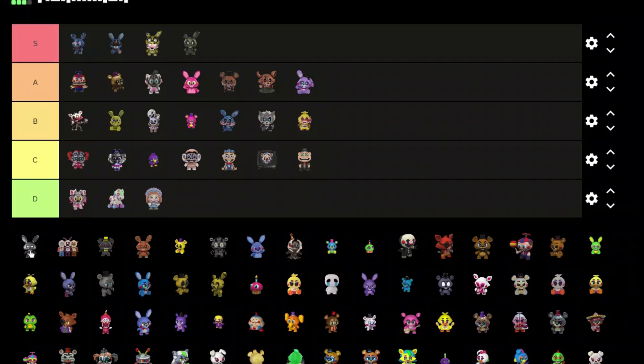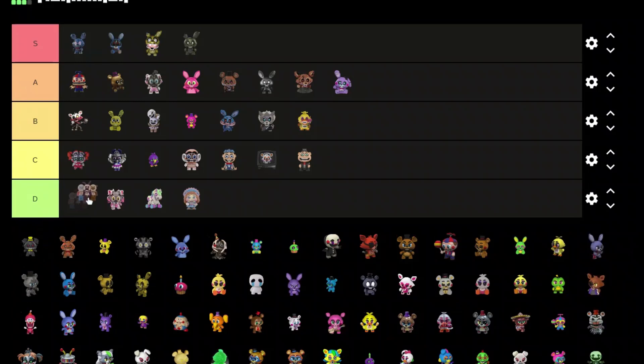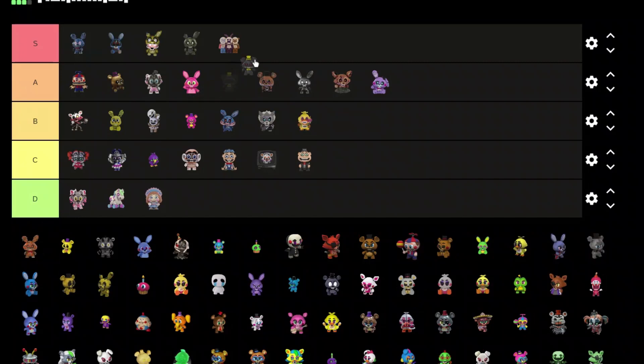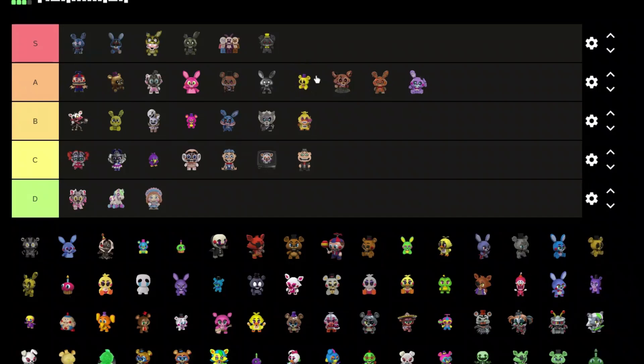I don't know what the next one is but that's a D tier. Shadow Bonnet — oh that one looks pretty cool, A tier. We got Paper Pals — they look really cool, one of my favorites, S tier as well. Nightmare — that one looks scary as hell but it looks pretty cool, so S tier.